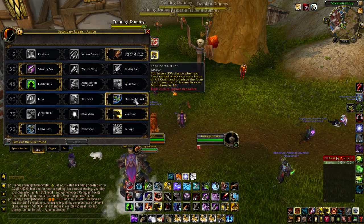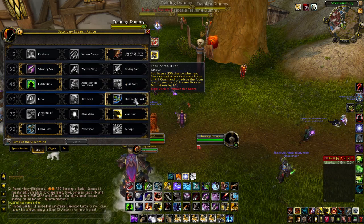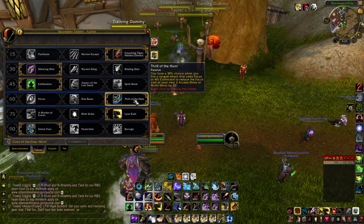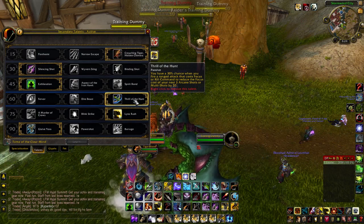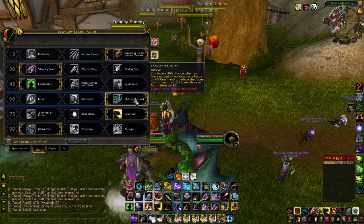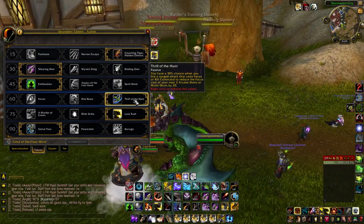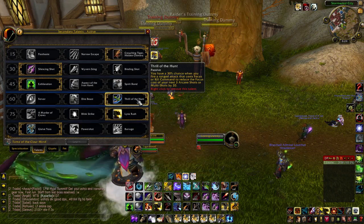Thrill of the Hunt is amazing. You have a 30% chance when you fire a ranged attack that costs focus, or use Kill Command, to reduce the focus cost of your next three Arcane Shots or Multi-Shots by 20%. When we are bursting, this is absolutely ridiculous — we've got our burst up, we're using Kill Command and everything else, and then our Arcane Shots have their focus reduced, which means we can get more of them off. It adds an insane amount to our burst. I definitely recommend taking this over those two.